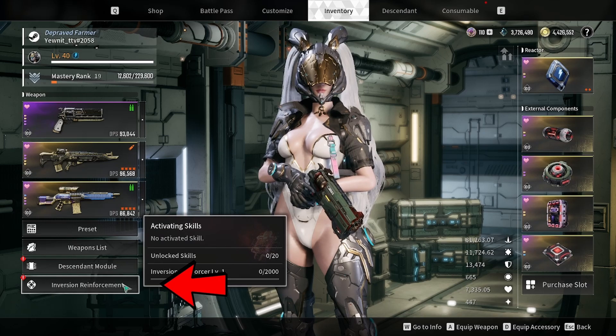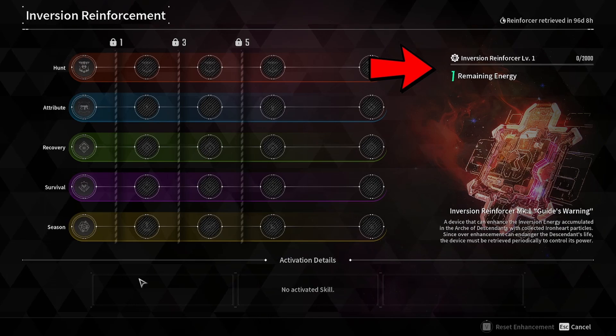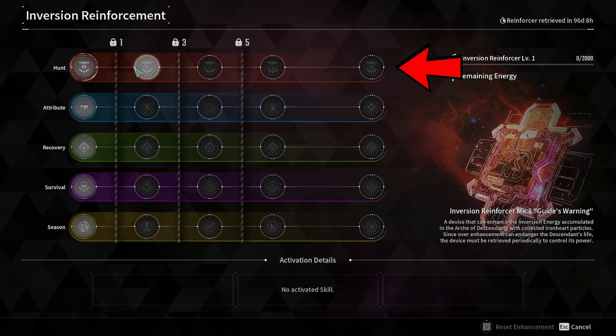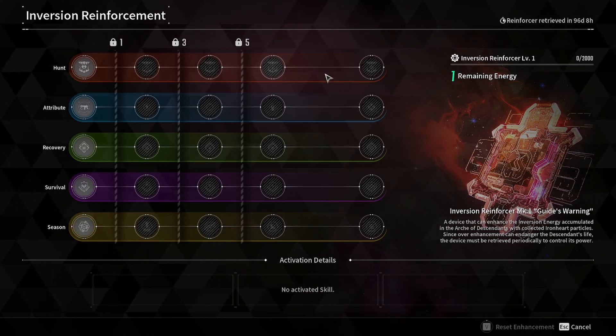The Inversion Reinforcement system is pretty straightforward. As you increase your Inversion Reinforcement level, you gain points which can be spent to unlock skills in one of the skill trees. Once you unlock every skill in a tree, the passive on the far right of that tree becomes permanently active. You can only equip one skill from each tree, and can have a maximum of three skills activated at once.